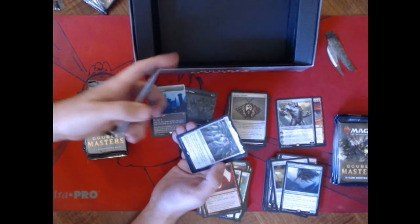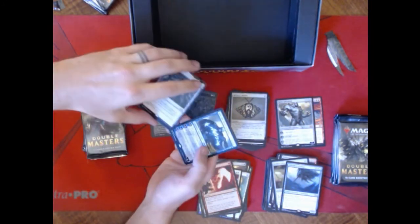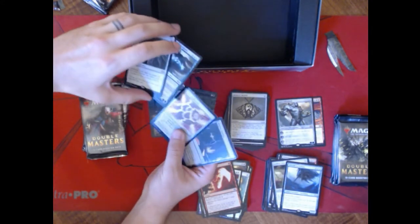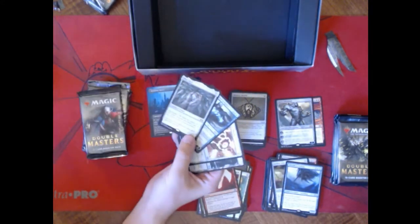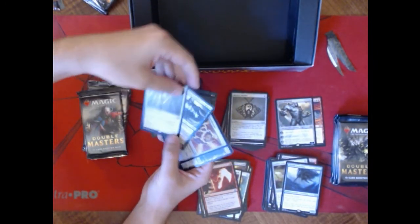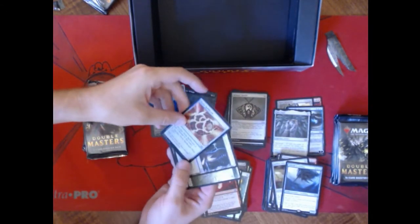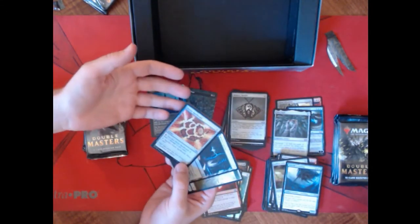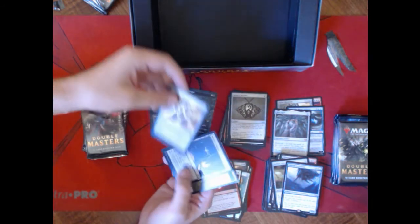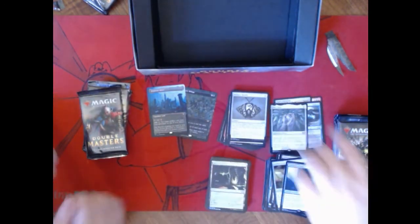Pyrite Spellbomb. Doctor Engineer. Mox Opal — that's a good one, there's another $40 Mythic. And a Jace, the Mind Sculptor — that's a good pack. There's our double Mythic pack! Look at that. Imagine if you open one pack and that was your pack — that's what you play the silly game for, sometimes that happens. Those are good foils too. Pyrite Spellbomb's good, Mishra's Factory's good. What a freaking pack.